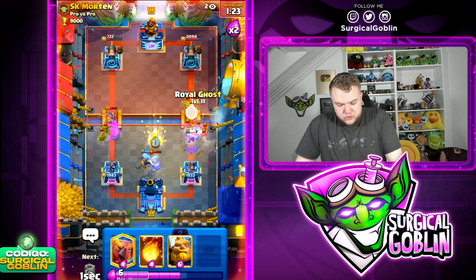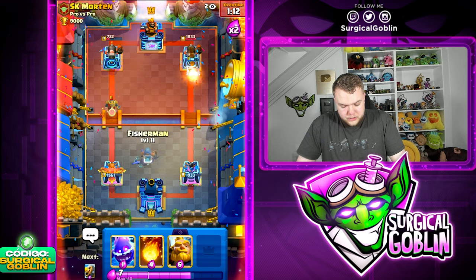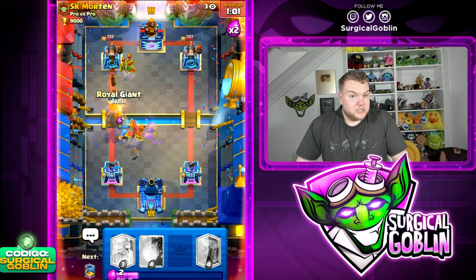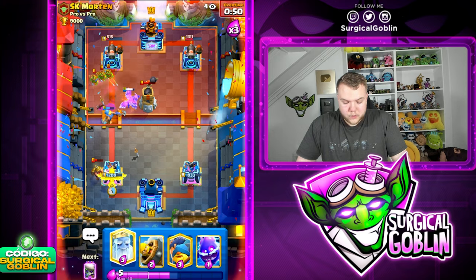Let's go Skeletons to distract those bats - he's applying a lot of pressure, we need to be careful. Good defense, 700 HP on his left side tower. Let's go Fenix towards the left side. Let's go Barbell, E-Spirit off to the side. I don't want to make predictable plays with the Skeletons and E-Spirit on defense because he might Log-prediction them. Let's go Fireball - mainly to get chip damage since it's hard to reach the tower with the Royal Giant.